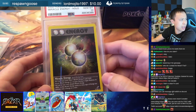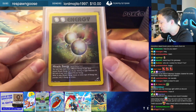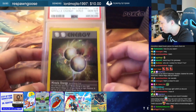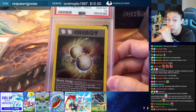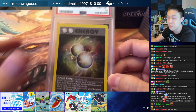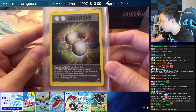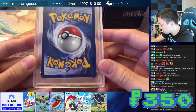Next up here is a Miracle Energy from Neo Destiny. I believe it's the only holo trainer or energy — the only non-Pokémon card from Neo Destiny — the Miracle Energy. We also pulled this from my first edition heavy Neo Destiny pack — we did do a video on that as well. This is a PSA 10 Miracle Energy. This one is going to be $350.